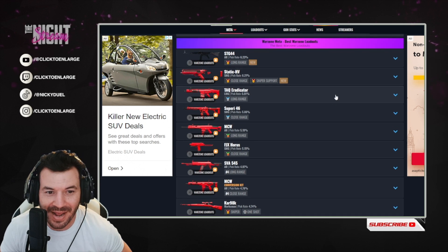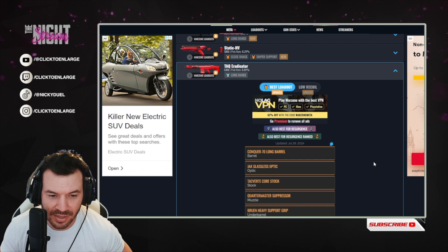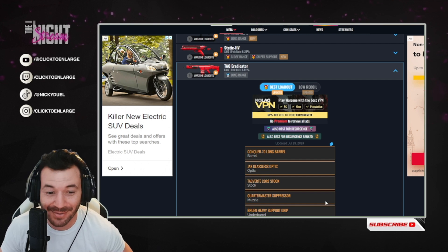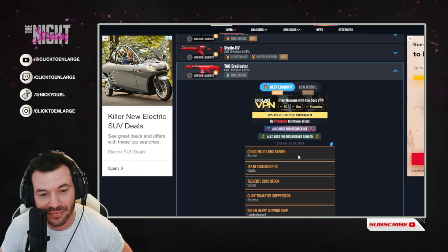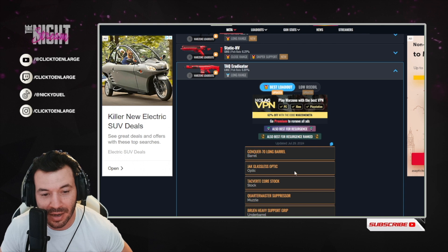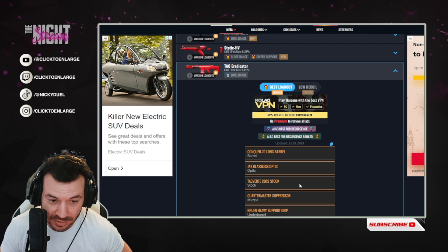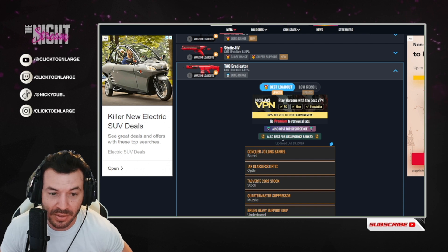After that, you have the TAC Eradicator — I've always enjoyed the TAC. Quartermaster Suppressor on this one too. For the barrel, Conker 70 Long Barrel; optic, Jack Glassless Optic; stock, TACVert Core Stock; muzzle, Quartermaster Suppressor; and the underbarrel is a Bruin Heavy Support Grip. Also good for resurgence, also good for resurgence ranked.